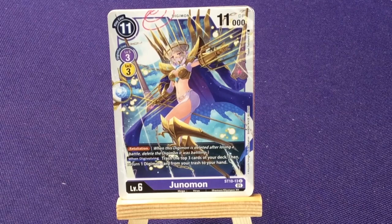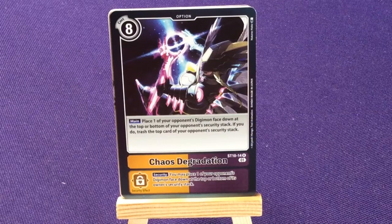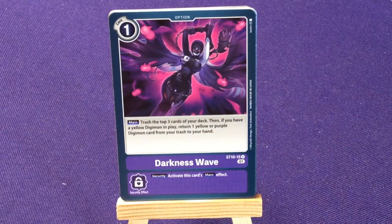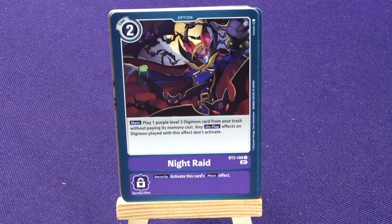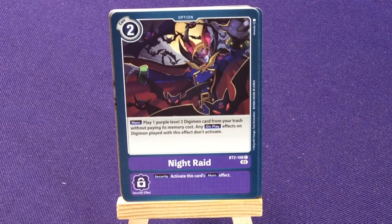Then we have some option cards. Two copies of Chaos Degradation — place one of your opponent's Digimon face down at the top or bottom of your opponent's Security Stack; if you do, trash the top card of your opponent's Security Stack. Security: you may place one of your opponent's Digimon face down at the top or bottom of its owner's Security Stack. Four copies of Darkness Wave — main: trash the top three cards of your deck, then if you have a yellow Digimon in play, return one yellow or purple Digimon from your trash to your hand; Security: activate this main effect. And four copies of Night Raid from Booster Set 2 card 108 — play one purple level three Digimon from your trash without paying its memory cost; any on-play effects on that Digimon don't activate.